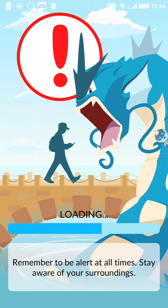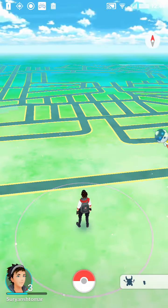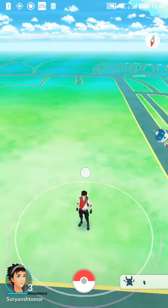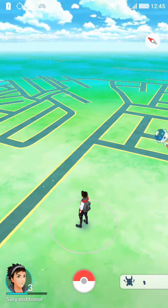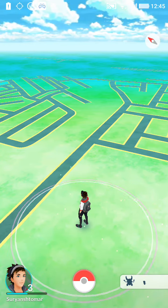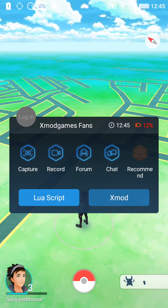As you can see, the game is opening right now. There's no joystick visible yet — you'll need to click on the X board overlay, then click on X Mode to enable it.